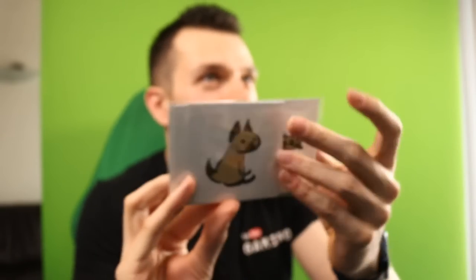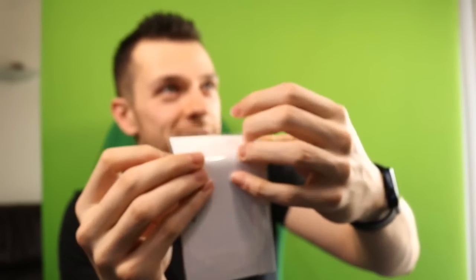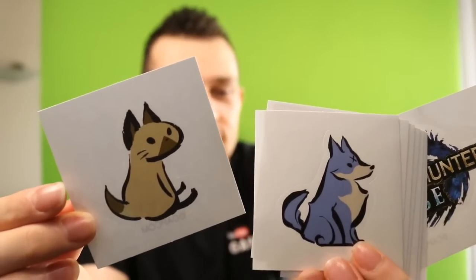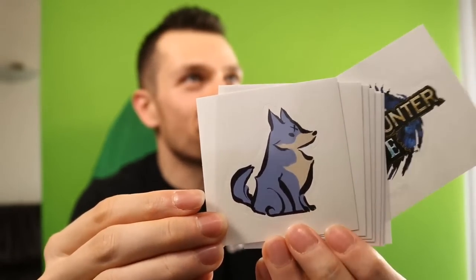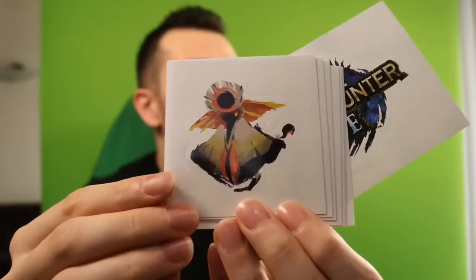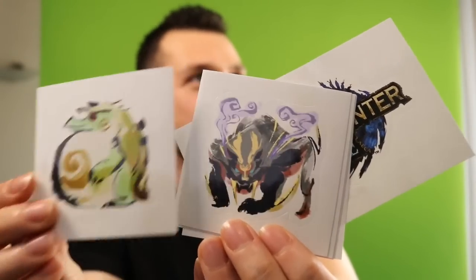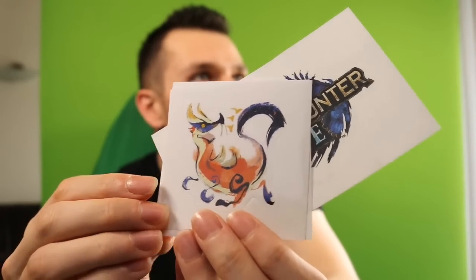Last but not least, they have a little Capcom sticker set. I'll show you what this is once I open it up. This is the Palico — look at this baby! There's the little doggy. I love this. There are some monsters in different fun little artistic styles. There he is — and then some other little fun monsters. Super cool. Look at this dragon! And of course, a Monster Hunter Rise sticker. Pretty cool little sticker set.